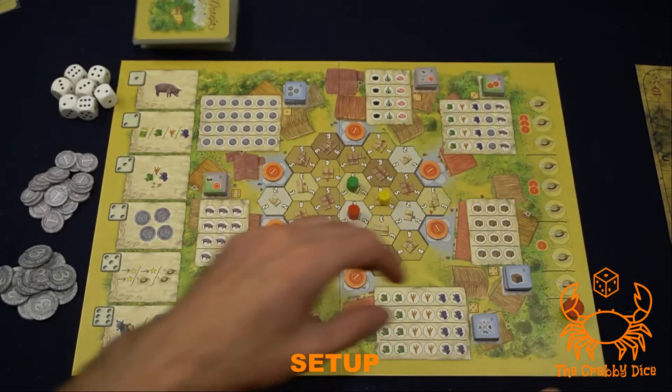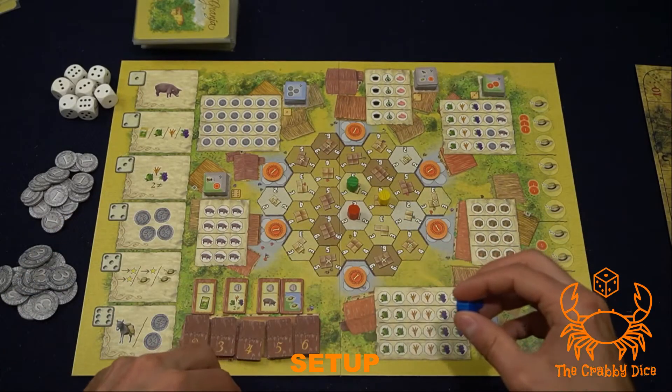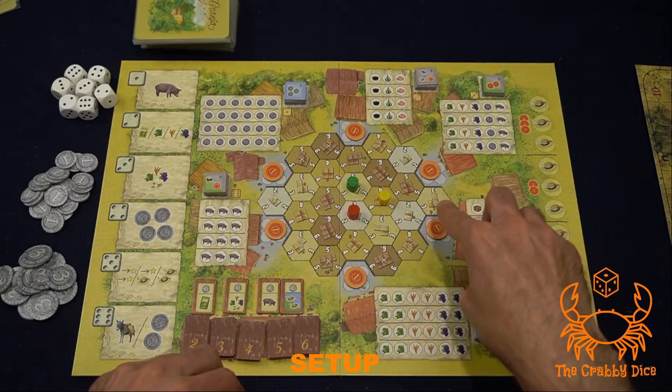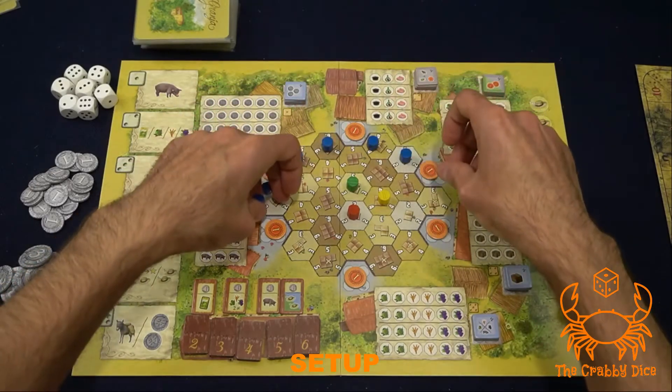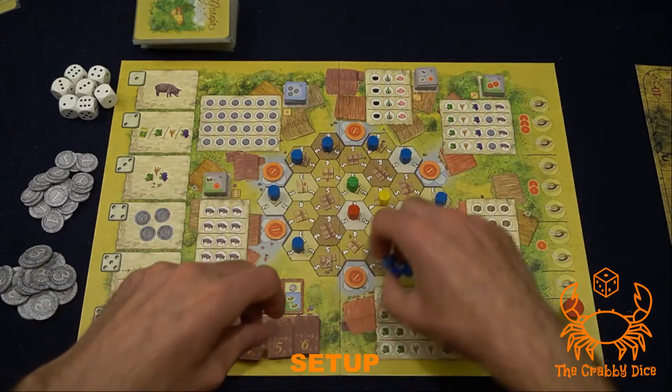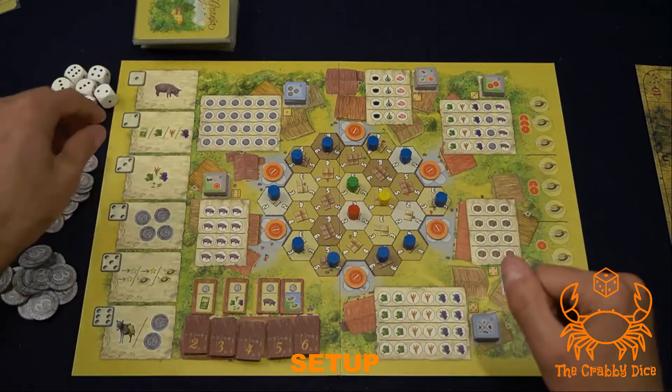If you are playing less than four players, you need to block off the sectors here with an X. What I like to do is use the player color that's not in use and just cover them up.